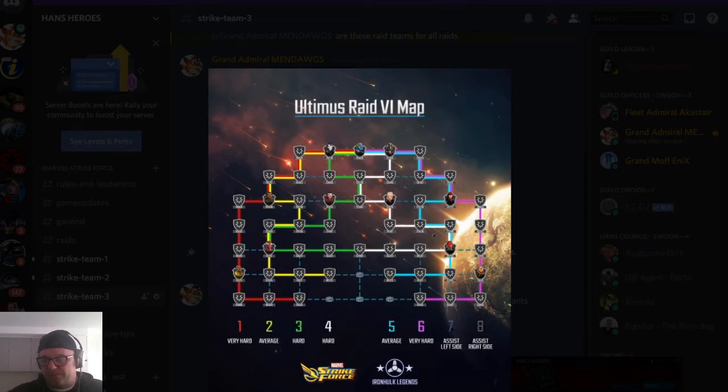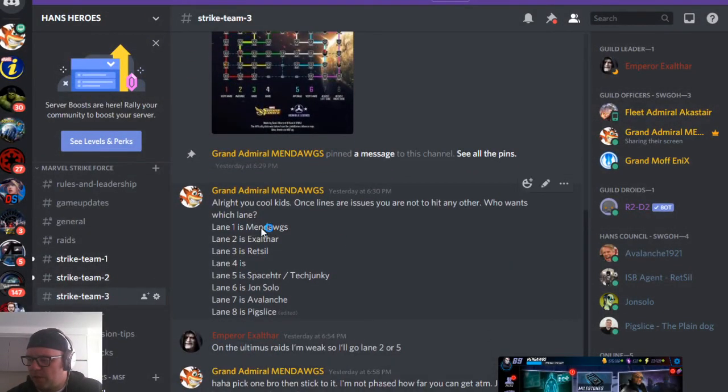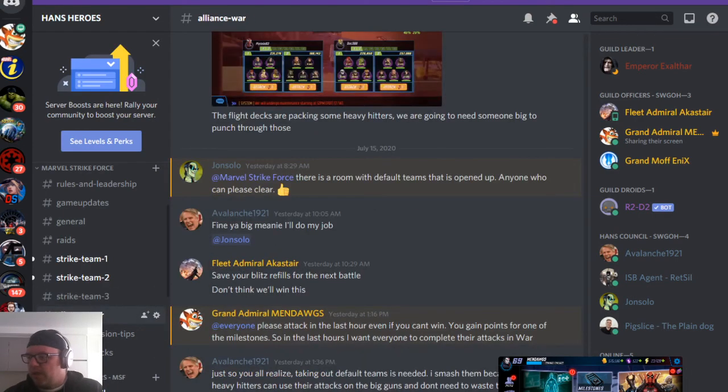Each strike team has the exact same map, and it's all about completing as many nodes as you can. We'll cover when to move to the next tier level in the raid video. Discord gives you the opportunity to share these maps with people and say, 'Perkz, you are in lane two — you stay there.' If it gets to the point where Perkz is breezing through his lane, I can swap people around as team leader. Discord has a much better chat function than the in-game one, so that's what we use it for — chats within each strike team to reorganize.